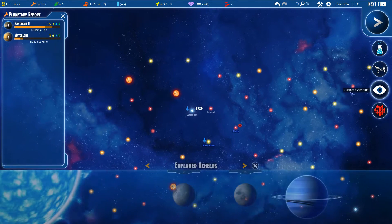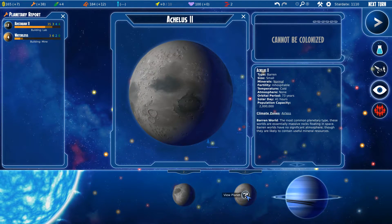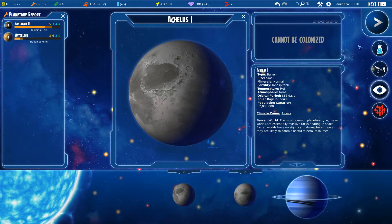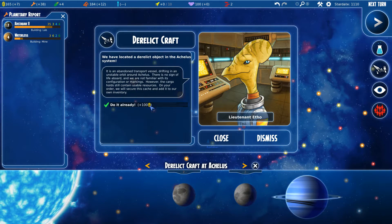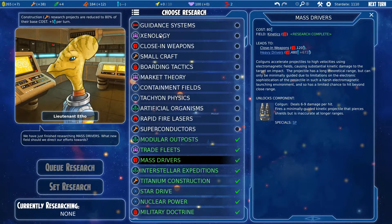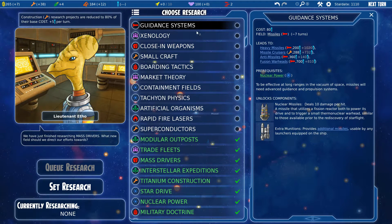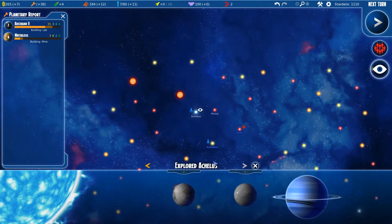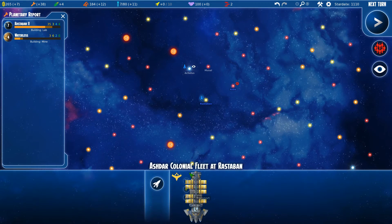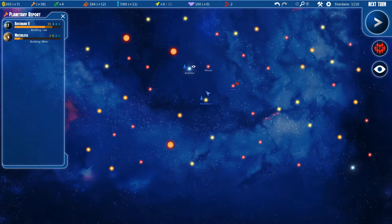We got Aculus — that's a nice planet, looks like Uranus. We found an abandoned transport vessel for 100 gold. We finished mass drivers, so let's get the guidance systems and grab some missiles. They are angry and I don't have troops to keep order. Let's keep exploring — if you right-click on the ship you can see how far you can go.